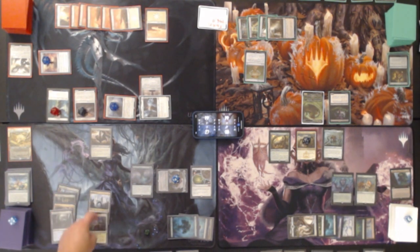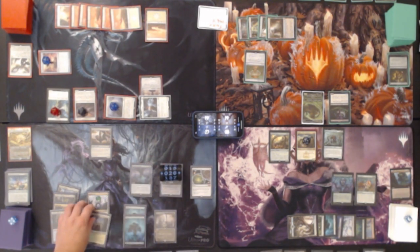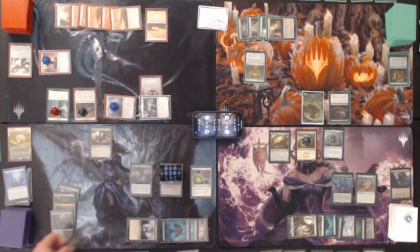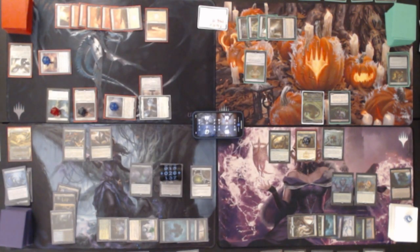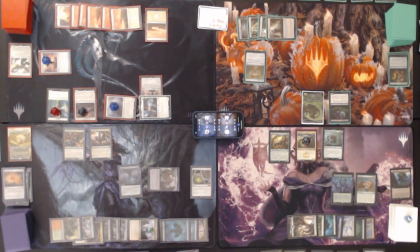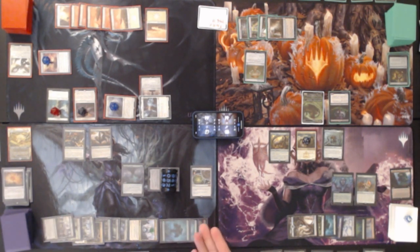Maze's End untaps ten things and the Millennium Calendar goes up to 26. We draw for turn, then tap four to play Deep Analysis — target player draws two cards, so I draw two. Tap one green for Sakura Tribe Scout — I can tap it to put a land from my hand onto the battlefield. Then tap one for Expedition Map, pay two to sack it and get a land — I'll get Gruul Guild Gate which comes in untapped because of Gondgate. Then tap two mana to tap the Millennium Calendar going up to 52. We play Maze's End, coming in tapped, so now we've got a lot of things to untap on upkeep. We pass.